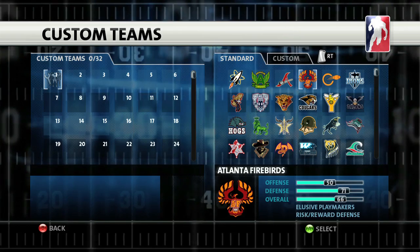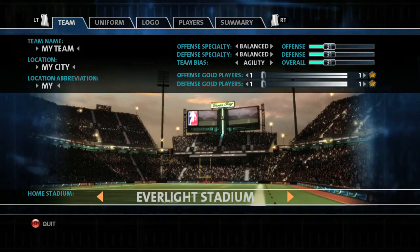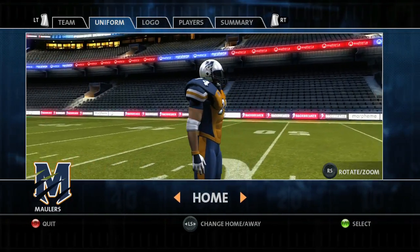However, if you're feeling more creative, then how about creating a team totally from scratch? You'll have the same options as before, but we're giving you a blank canvas. You're able to design uniforms from scratch and change the color of every single piece of kit the players wear.